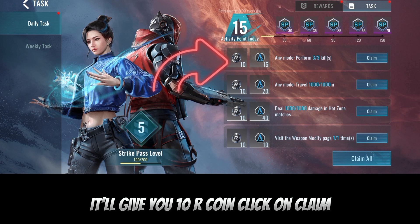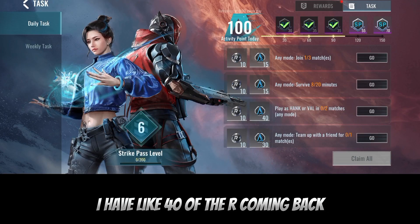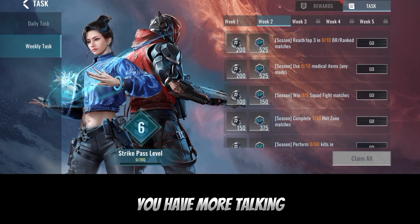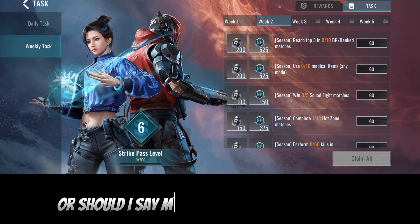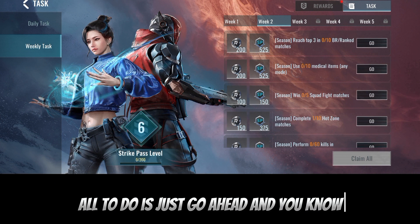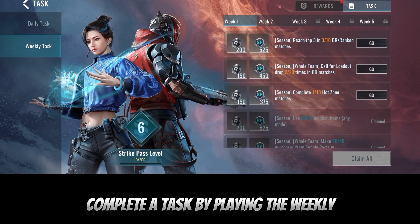When I said if you play any match you'll be getting the arrow coin, I mean by completing tasks. Notice on this daily task they'll give you 10 arrow coin — click on claim. I now have about 40 of the arrow coin. Click on claim again. In the weekly pass you have more tokens, or more arrow coin, for you to achieve. All you do is go ahead and complete a task by playing weekly.